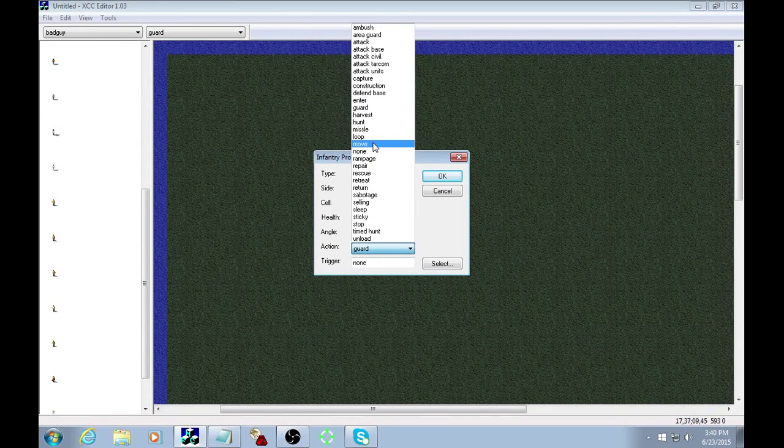Move — I found some units set to move in the Covert Operations INIs; I need to do a little more investigating on that. None — I think it's just guard by default; I didn't see it used in any INIs. Rescue is another one that's a little unclear. Return — I also need to figure out what that does. Sleep and sticky — units on those settings won't do anything unless you attack them; sticky ones require a bit more provocation than sleep ones.